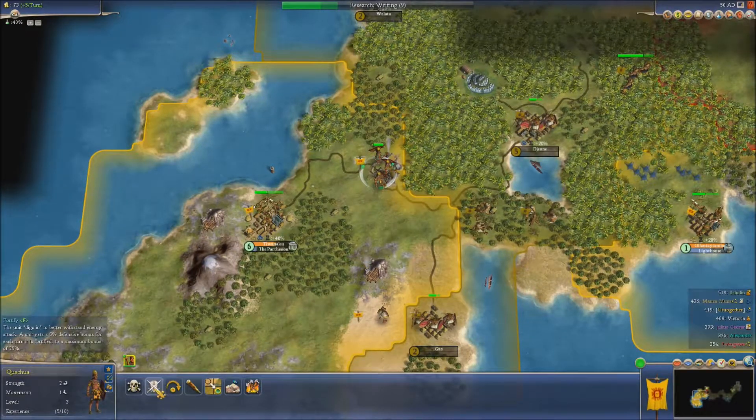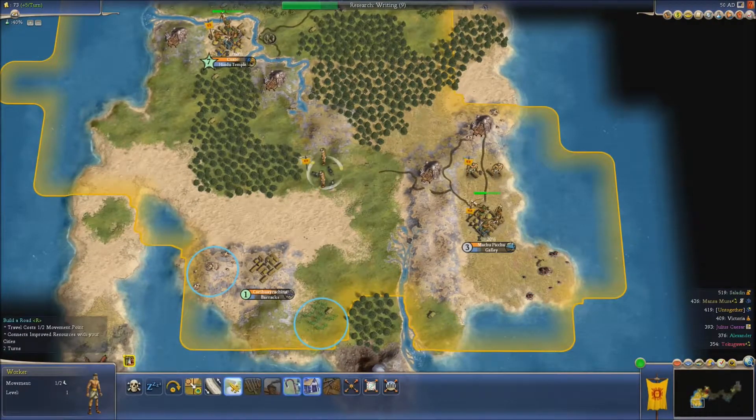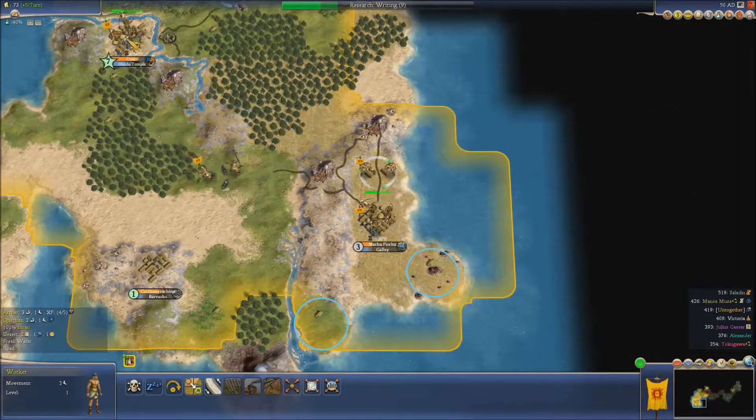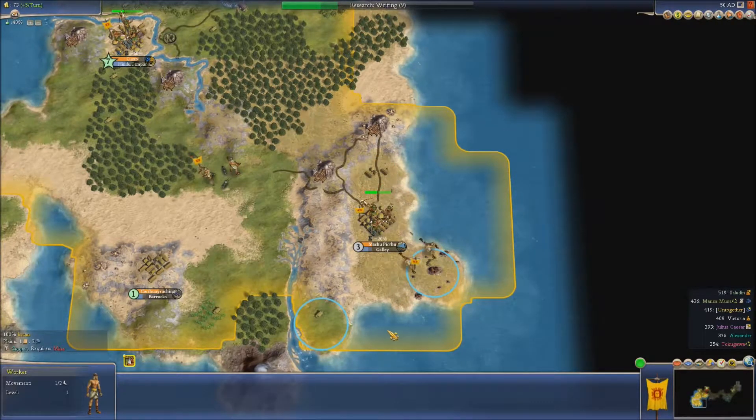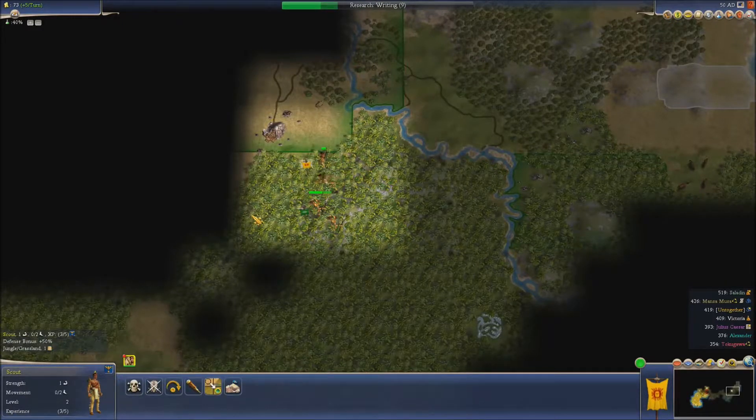So what I'm going to do is not make him fortify — sentry, so when an enemy unit enters an adjacent square he'll come awake. Other than that he can just sit on our borders. I'm trying to road my way back up to here to get these connected, to get this gold in. Let's also get this copper going as well, because that is an important resource.